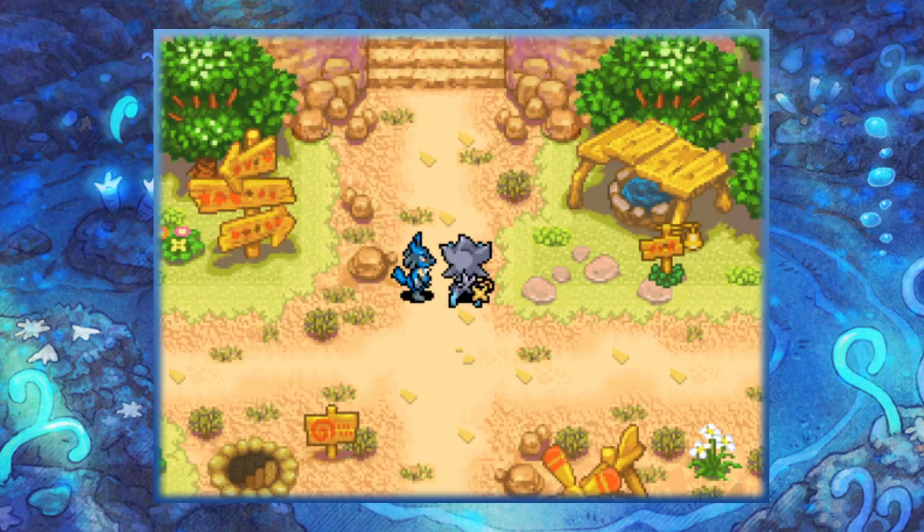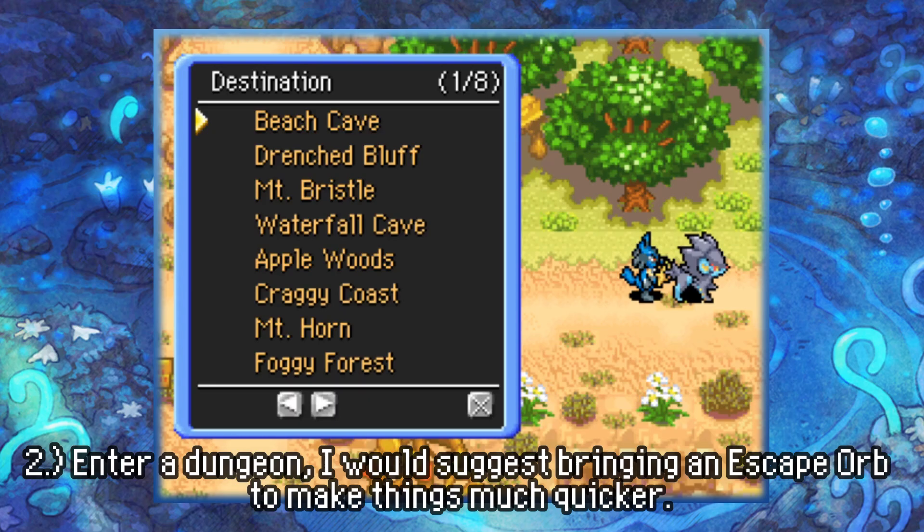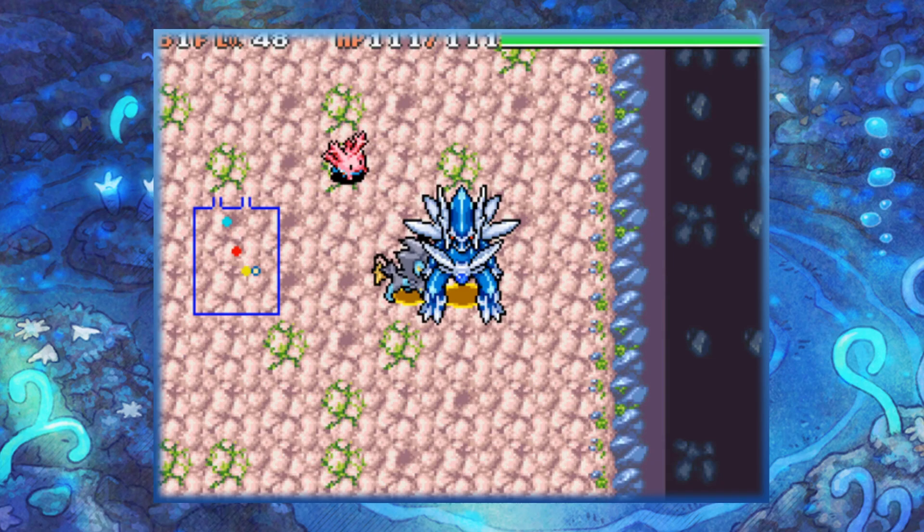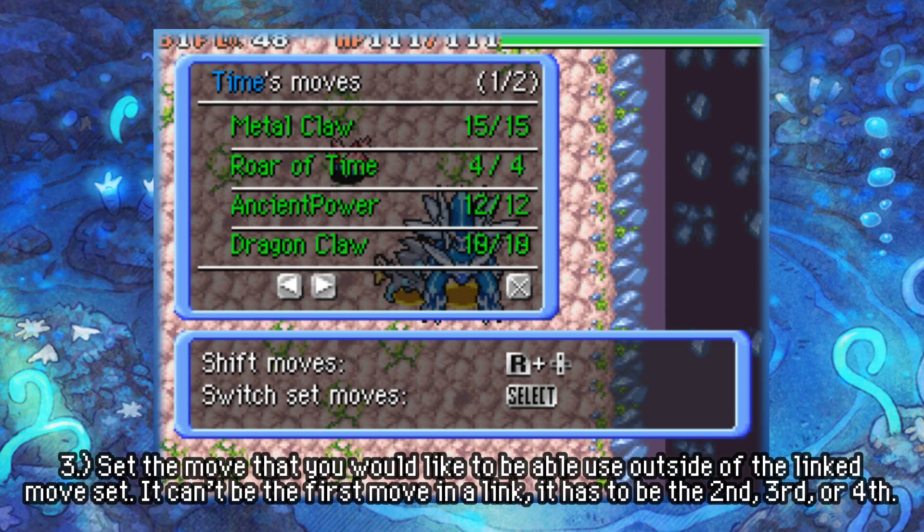Then you're going to go into a dungeon — it doesn't matter which one. We're going to use Beach Cave; it's quick and easy. Look into your moves and organize them however you'd like. For this example, I want to be able to use Roar of Time independently of the Metal Claw / Roar of Time link we're about to set up. So I'm going to set Roar of Time as the set move — set the move you want to use independent of the link chain. Then exit the dungeon.